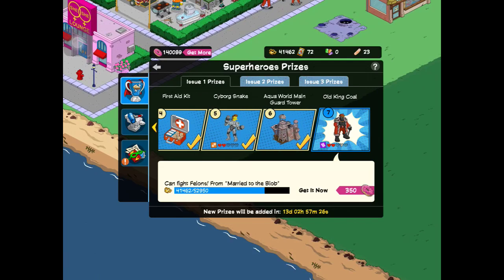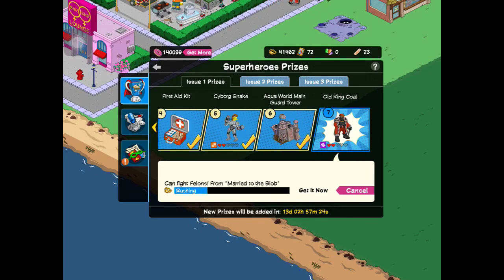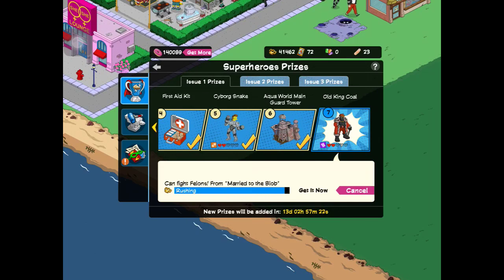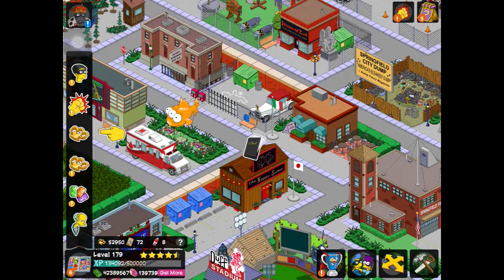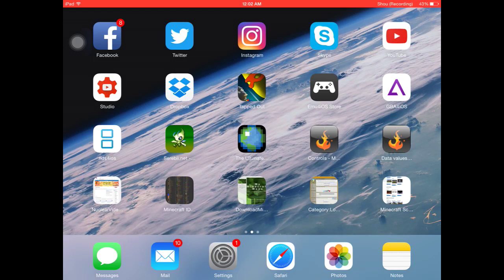I think that's it for the prizes now. We have Old King Cole, who I believe is another villain. Place this guy down — and of course it's going to crash. My game cannot handle flying over Springfield in one quick motion. It's a good time to end the video right now. When we continue with part four of this mini-series, I will definitely show off King Cole and everything he has to offer.